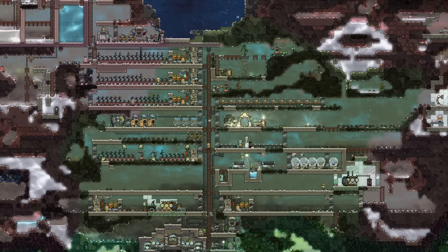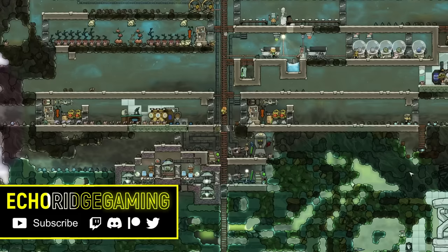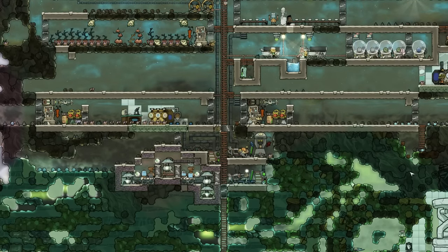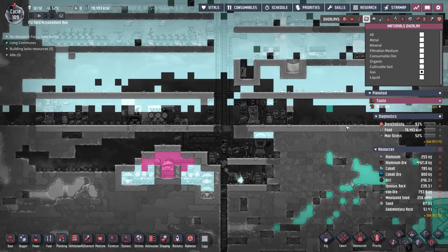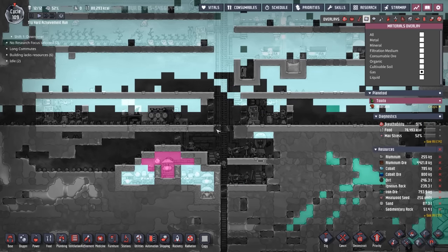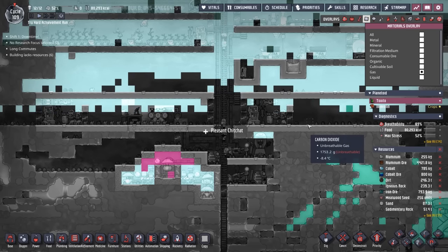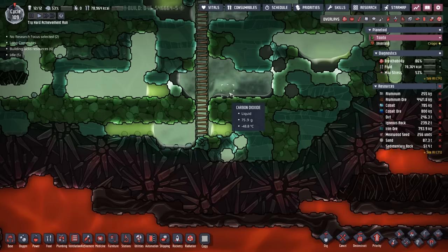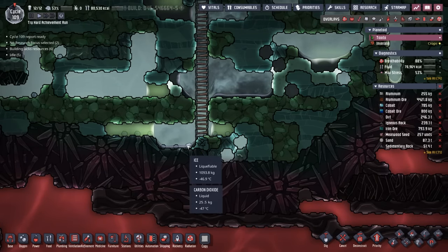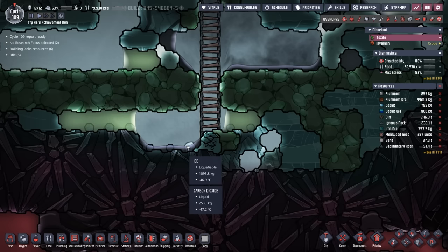Welcome back to Echo Ridge where we have an upcoming emergency that has to do with carbon dioxide. Our levels are getting pretty high, and over on the gas overlay things look even worse. Now as bad as this is, I don't consider this the emergency. This is just a regular old Monday here on Echo Ridge Gaming. The emergency has to do with our carbon dioxide system. If we look around here we can see there's 25 kilos of liquid carbon dioxide here, and 25 more here.